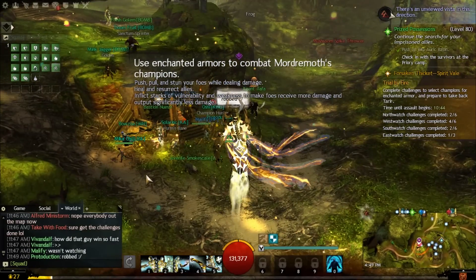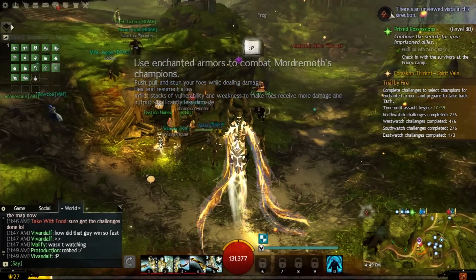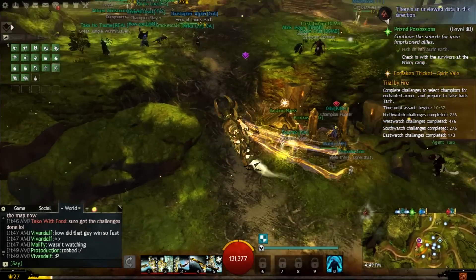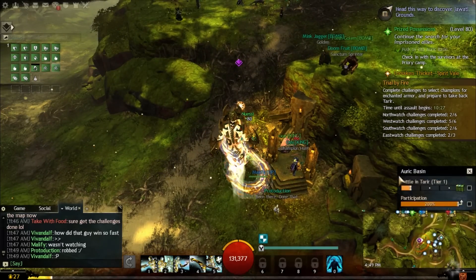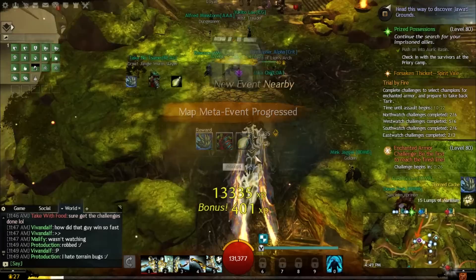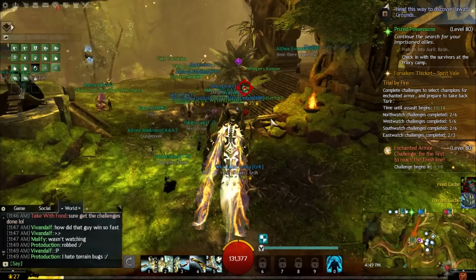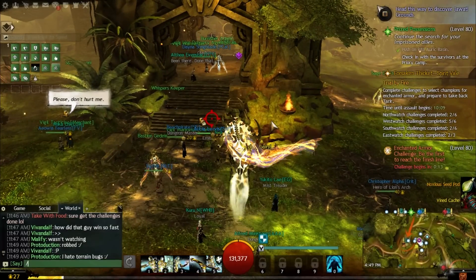For the first half an hour, you're doing the chain events. Then for the next 15 minutes, you're doing those challenges. And then maybe for the next 15 minutes after that, you're doing the big meta event. So in an hour to an hour and a half, you can profit about 10 to 11 gold. You'll see near the end of the video when I sell all my stuff that I actually came up with over 11 gold, and some of the stuff I did deposit into my bank. It's a ton of money you can make.